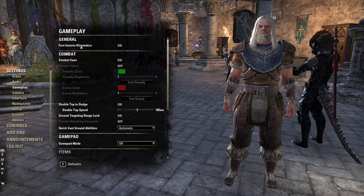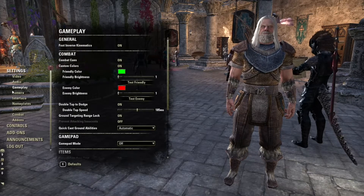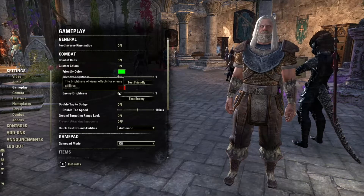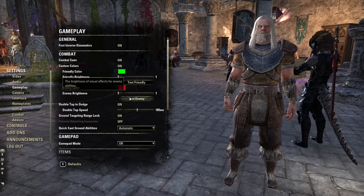Those of us who play video games with no audio — but that's not the case here. So I like to go into gameplay and then set combat cues on, and I'm going to set custom colors.